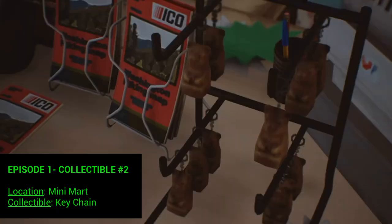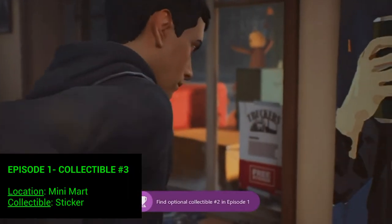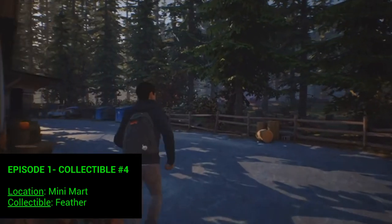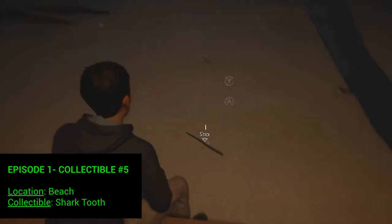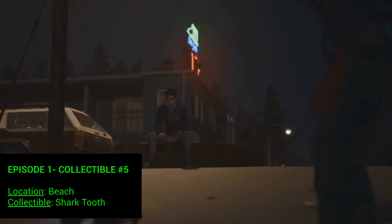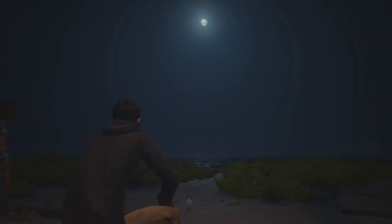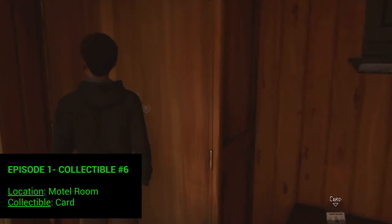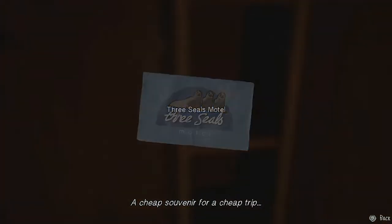The next three are all at the mini mart. First, when you're inside you'll get a key chain from the person behind the counter. Third, you'll get a free sticker on the windowsill. Then outside the mini mart — you have to get this before you sit on the bench — go to the back and you'll find a bird that leaves a feather for you; pick that up. Number five is at the beach at night: throw something for the dog, and the dog will bring back a collectible — a shark tooth. Number six is in the motel room; look inside the little bureau and there's a card to pick up. After that you'll also get the 'Dilly Dallying' achievement for collecting all collectibles in that episode.